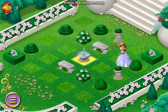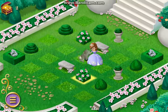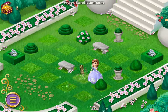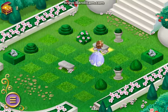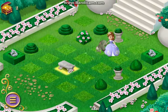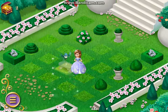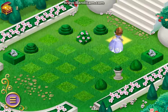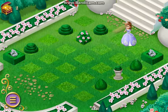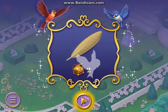Nothing here, let's keep looking. Thanks, Clover. Nothing here, let's keep looking. Clover, where should we look next? Let's look somewhere else. We found a clue — it looks like a feather. Something with feathers has my amulet. Let's look.